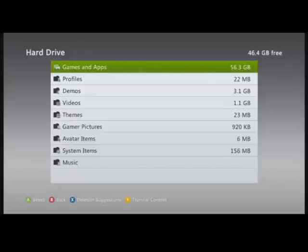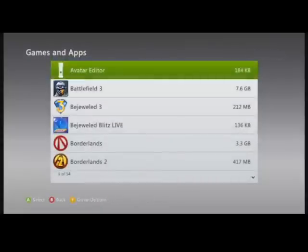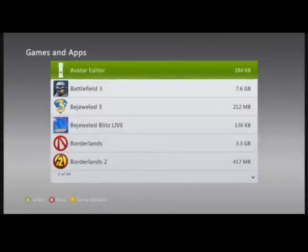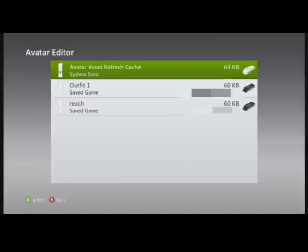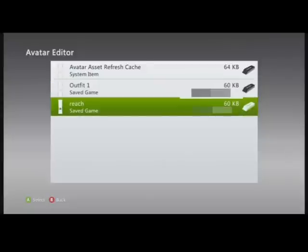So you're going to go into every one of these categories. We'll start with Games and Apps. I have something called Avatar Editor, so I'm going to hit A — there are three files in there. None of these are corrupted. Where it says Avatar Asset, in place of that text it would say 'corrupted, corrupted, corrupted,' and the icon on the left would be a yellow circle with the exclamation mark in it.